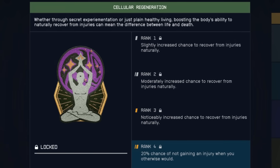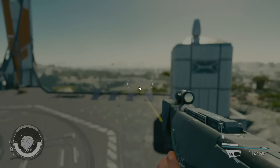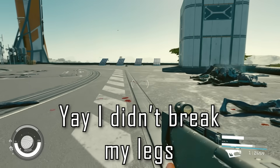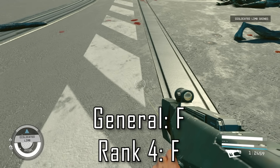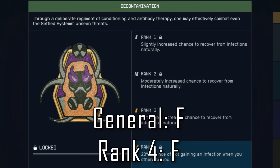Cellular Regeneration is another defense-type ability that improves your ability to regenerate from injuries naturally. At rank 4, you get a 20% chance of not gaining an injury when you otherwise would, which is kind of nice if you take a lot of fall damage or get hit by weapons that would normally bleed you. But this is a very high skill point investment for a lackluster reward that you can easily cure using aid items. Because it's so easy to maintain aid items to cure injuries, this is definitely an F tier skill. Decontamination is the exact same thing but for infection, so this is another F tier skill — I really don't recommend using skill points here unless you have nothing better to spend them on.